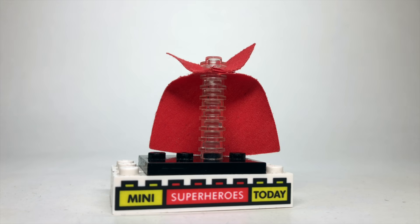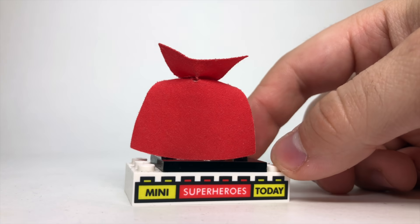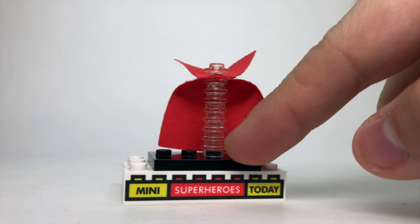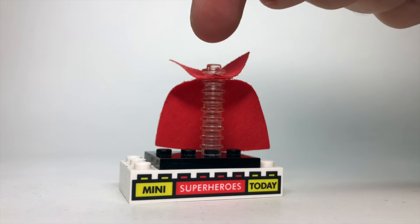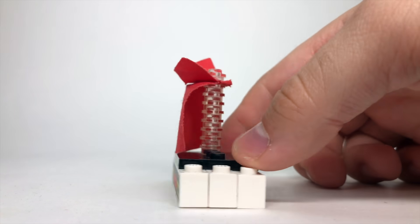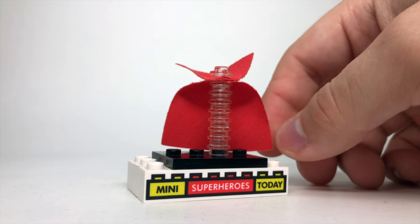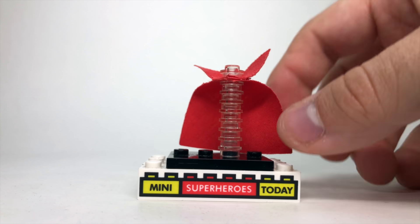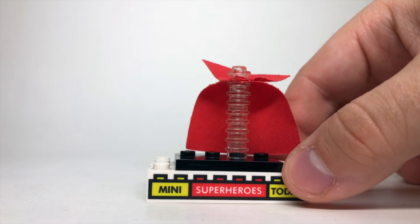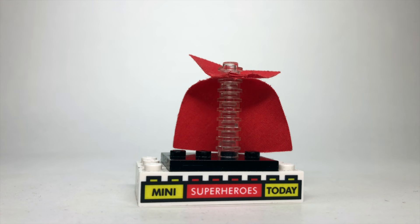The next character we see isn't really a character — it's the Cloak of Levitation, which I guess could be argued as a character, but that should be a separate video. What I used here are just a bunch of one-by-one studs, and then between the second-to-last one and the last one, I put on Doctor Strange's Cloak. It's come in several sets, and the one I used is from the very first version from 2017 because it's all one piece and easier to clip on. You can use any of them.